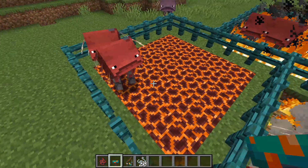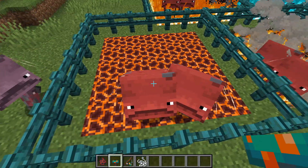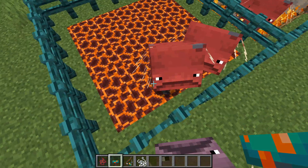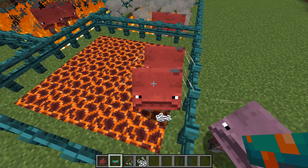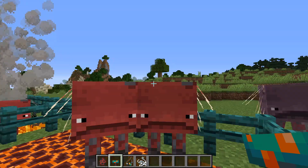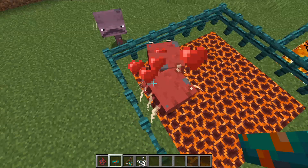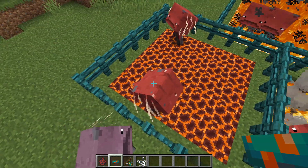The second change that I made is to the way that you get string from striders. So before, you needed to kill a strider to get string off of it, which, you know, that seems awfully harsh — no one wants to hurt a strider. So I've changed that so now when you feed them warped fungus, when you try to breed them, they will not only get the little hearts above their head, but they will also drop a little bit of string. So when you give a strider warped fungus, they will drop three to eight string.